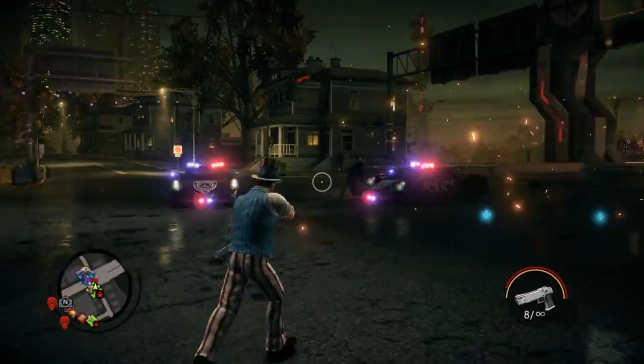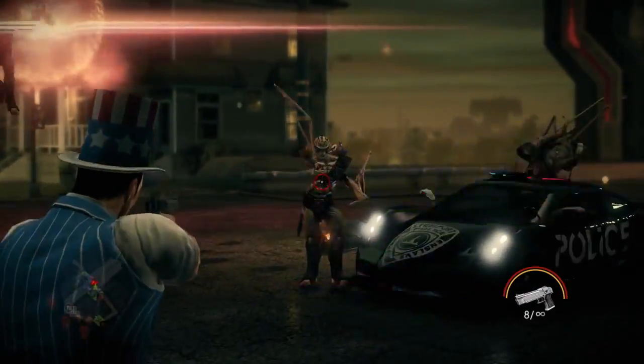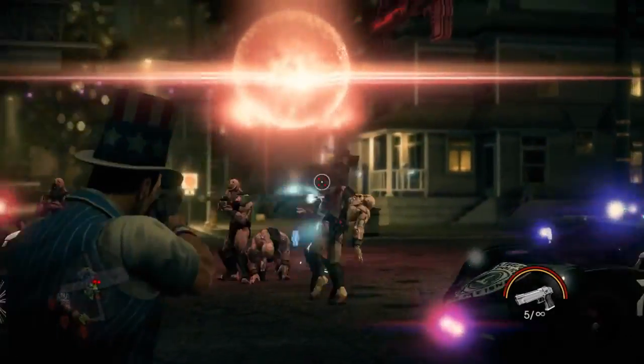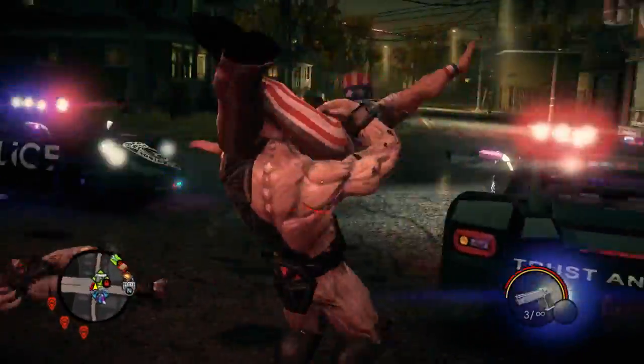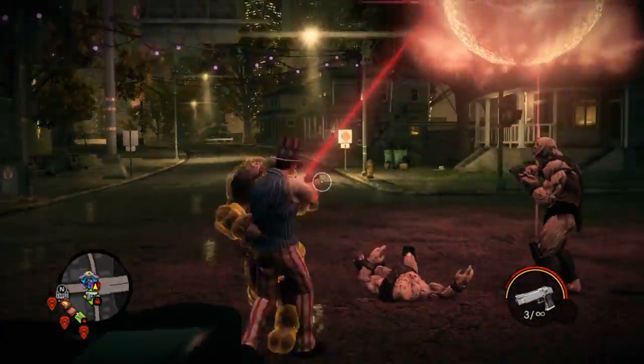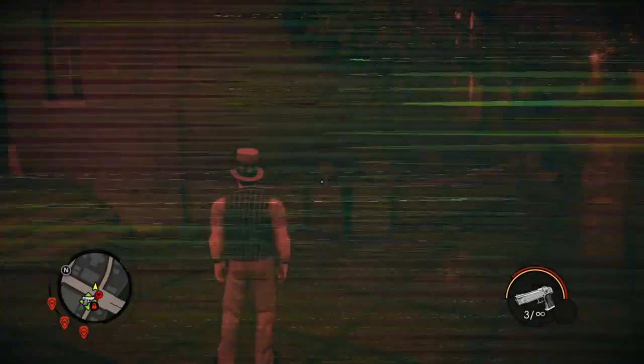Now we're going to show you another one of the big additions that we've made to Saints Row 4. It's our new enemy type. Meet the Zin. This is an evil alien race that has invaded the Earth and abducted the President, along with other members of the Saints. But you're going to see a little bit more of them as we continue on as well, because next we want to show you one of the fun new toys we've introduced to Saints Row 4.